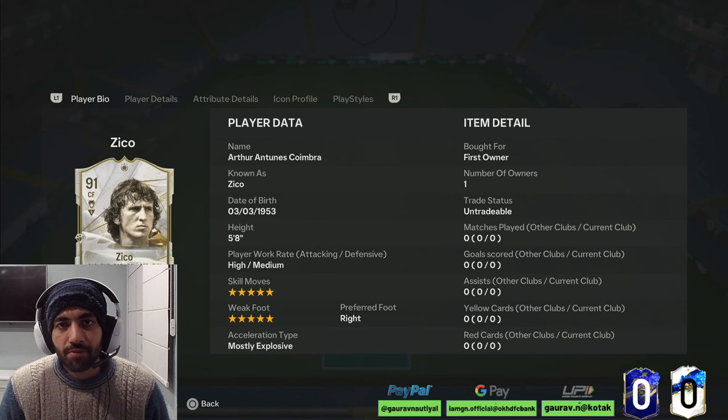Hey guys, my name is Gaurav and you are watching FISA Games. So today we are going to discuss about Zico's base icon card. This icon dropped as an SBC, and as TOTY is gonna come on Friday, I'll ask you to wait and see how good this card is and what content drops on TOTY — then only go for this SBC.